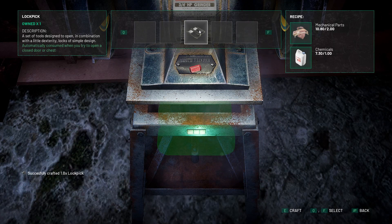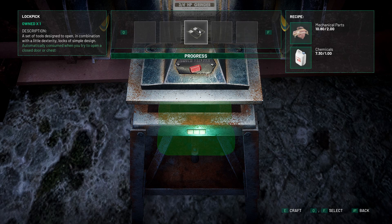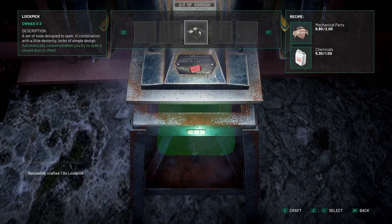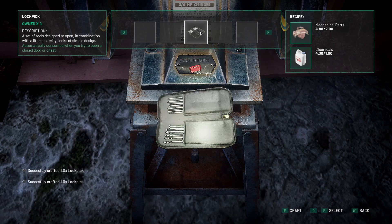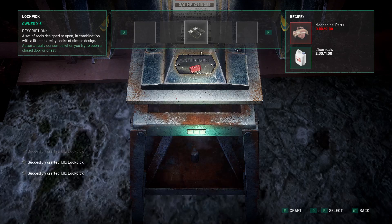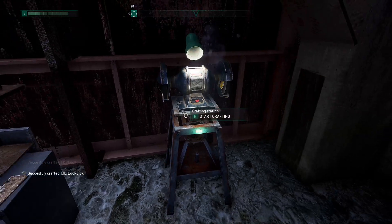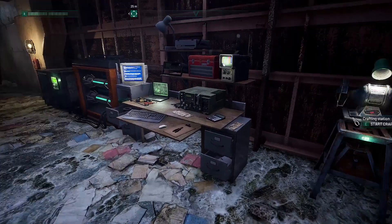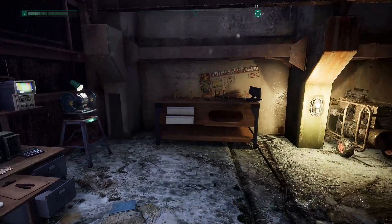I don't care what it takes! Oh wait a minute, here I do. Two mechanical parts. Why are these? They kind of look like dog tags. Industrial grinder! Six lockpicks. Should we go back to the first mission? Let's go.